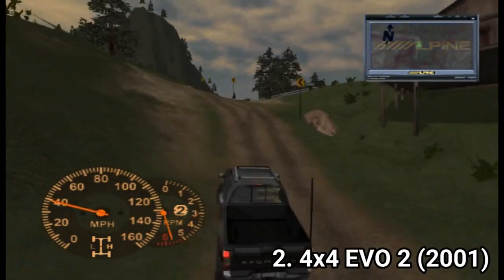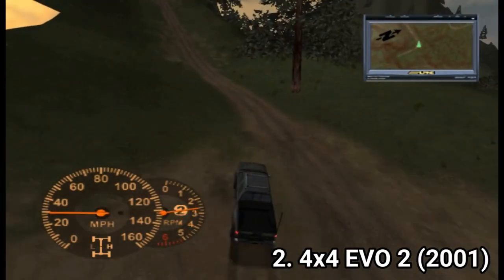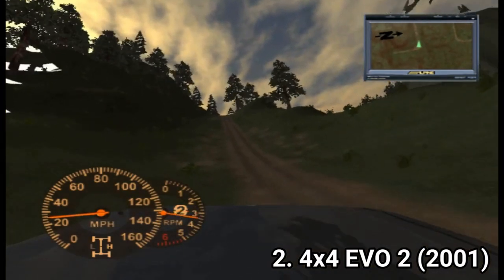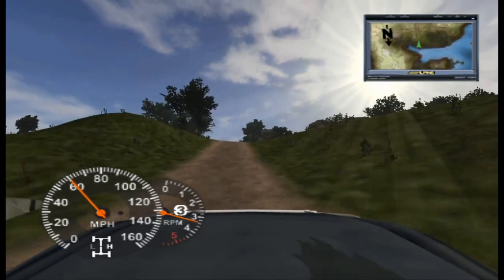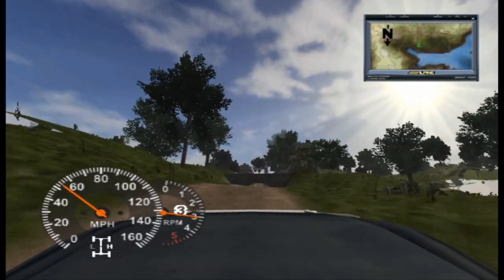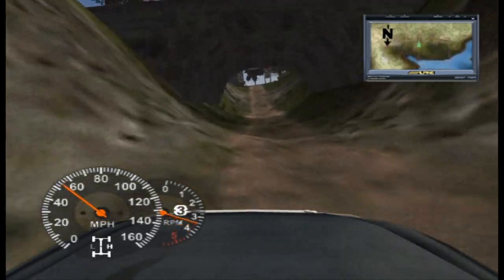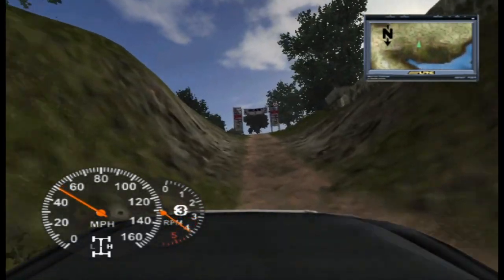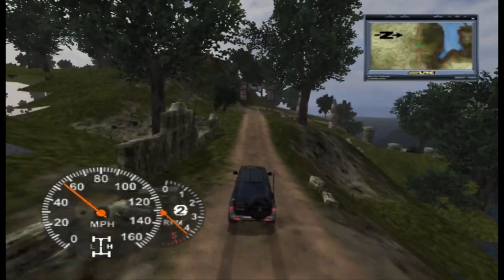4x4 EVO 2 is an awesome game — don't let the graphics fool you. In this game you can ignore checkpoints; the race is won when you cross the finish line, and how you get there is up to you. This encourages you to explore, find shortcuts, and be creative. You even get a free roam mode where you can off-road to your heart's content and find the shortcuts needed to win races.